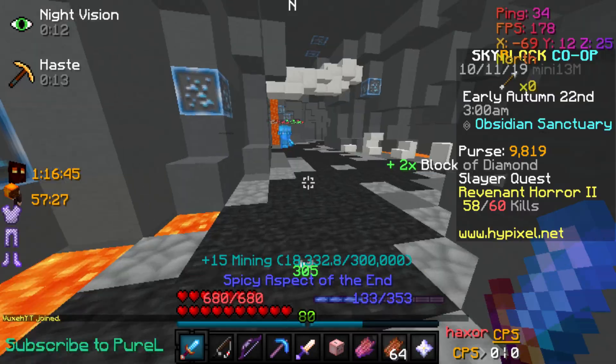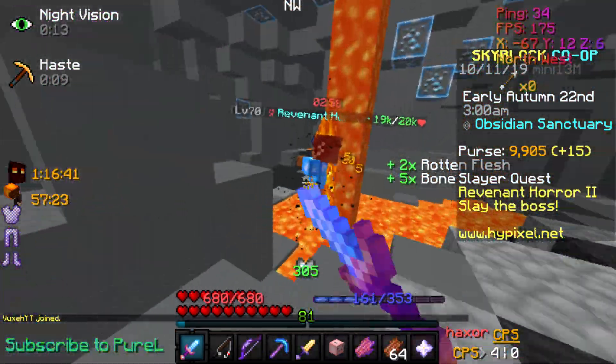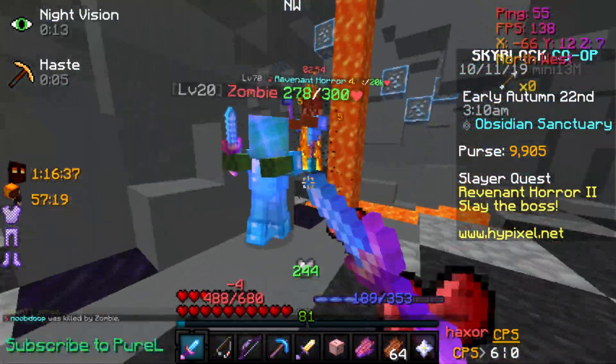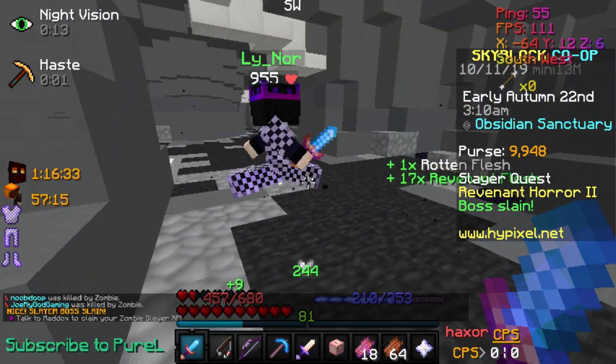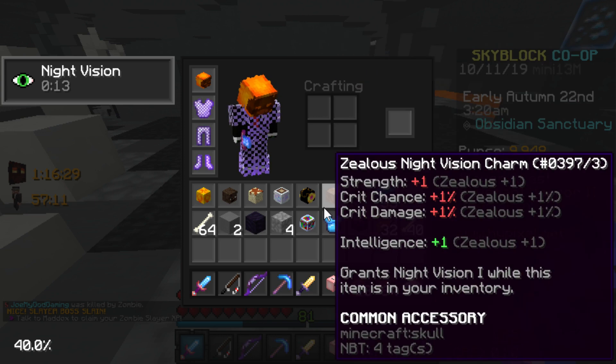We only have two more kills and then here's our boss. We just fight it — it's level 70, it should die soon. There we go, we got it. Slayer boss slain, it says, and we just got 17 Revenant flesh.